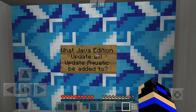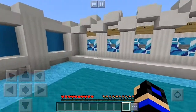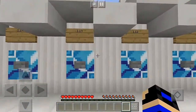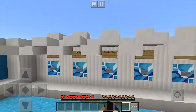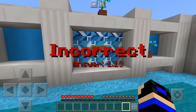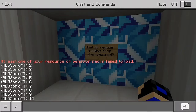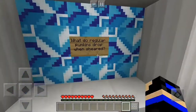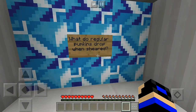What Java edition will Update Aquatic be added to? The version numbers — 1.14? Oh no — 1.13. That was for the snapshots. I did not know that. I've stopped at 10 points — I can't do more than 10 points.